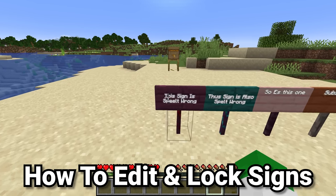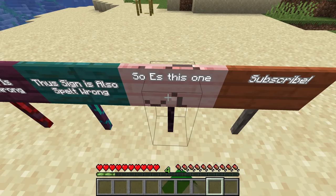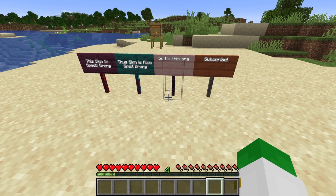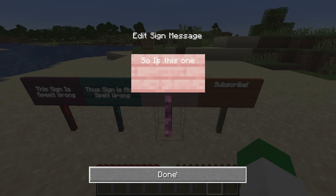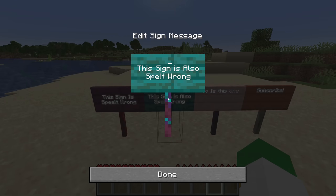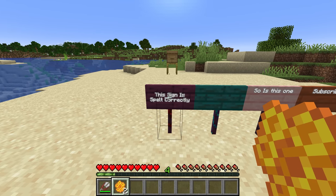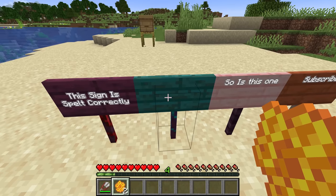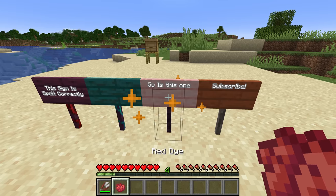If you've ever made a sign and spelled it wrong, you had to break it and replace it — which is obviously annoying. This was fixed in 1.20: just right-click on the sign and the text comes back up, and you can use your arrow keys to navigate and fix mistakes. One problem though is any player could then edit your sign, so to fix this right-click the sign with honeycomb. Those interesting particles mean the sign is now sealed. Be warned: once a sign has been sealed, it can no longer be edited in any way.